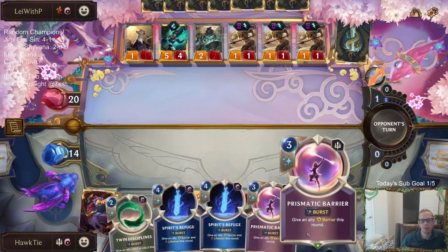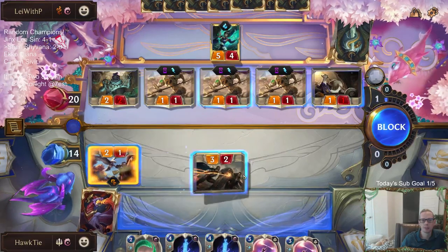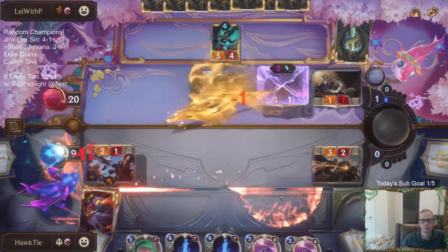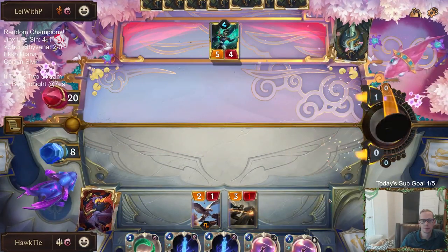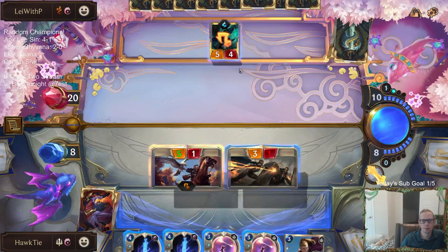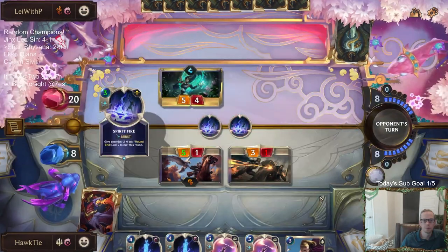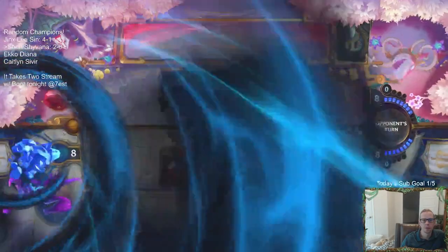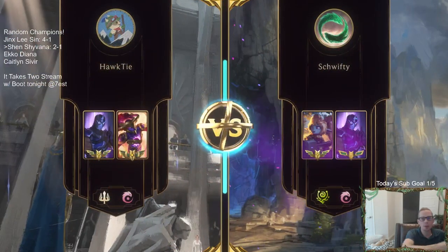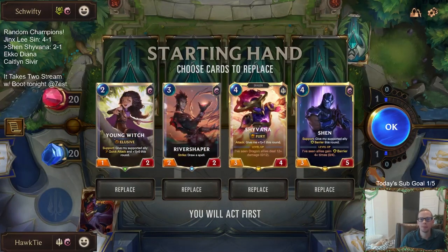Yeah, if all these Spirit's Refuges and Prismatic Barriers were like rallies and stuff, that would have been kind of nice for us. But that's not the case. Karma Winter's Breath has always been such a strong combo — we've definitely built decks and played decks around that combo. But that was good — alright, 2 and 1.